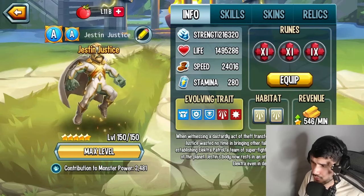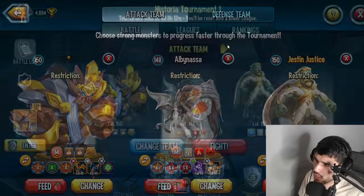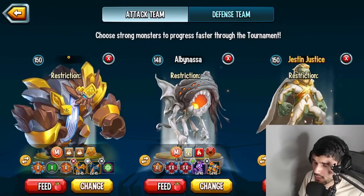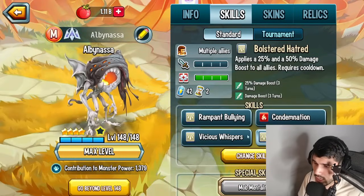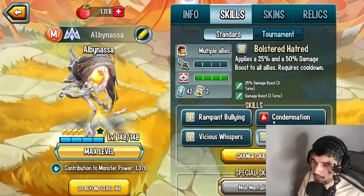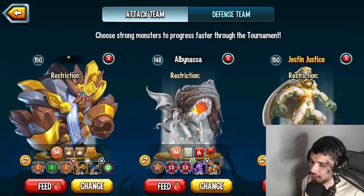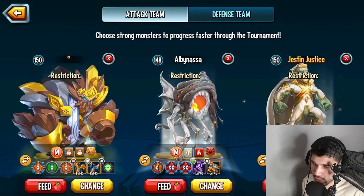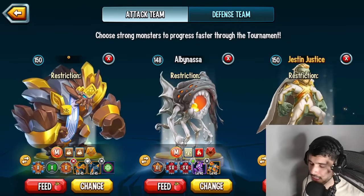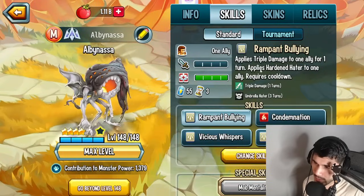I actually discovered this one time randomly when I was recording a video — I think I was doing a PvP trophy climb. I found this out when I was pairing Albanasa with Just Injustice. I put it on auto and Albanasa used the AOE scale, which gives everybody a 25 to 50 damage boost, and that basically triggered Just Injustice's awakening. I was like, 'Oh my gosh, that's broken!' And literally not even a day or two later people started picking it up.